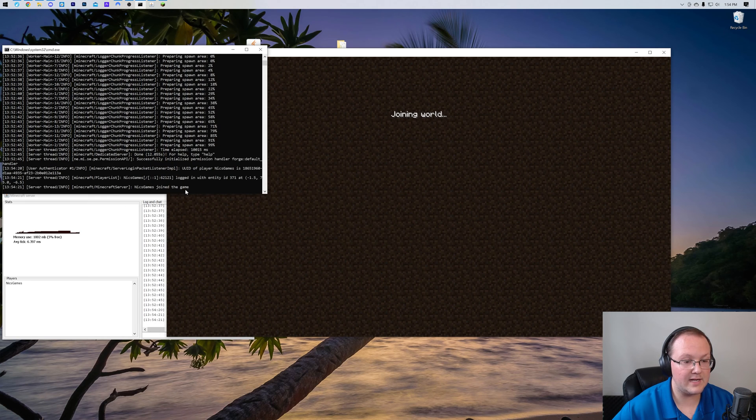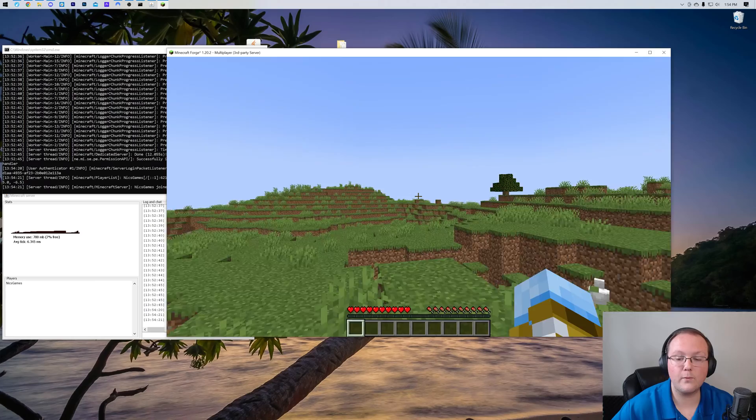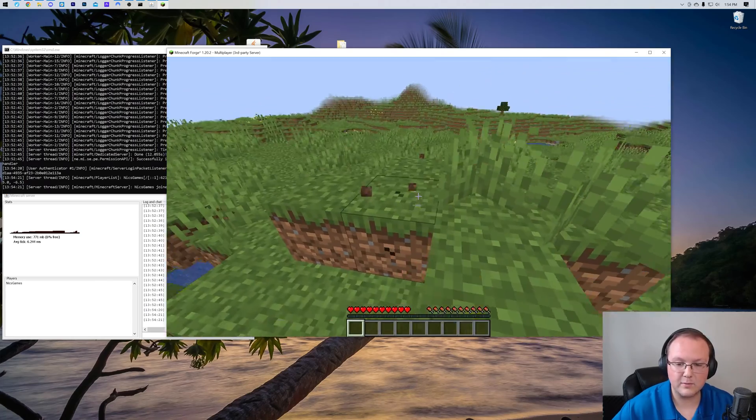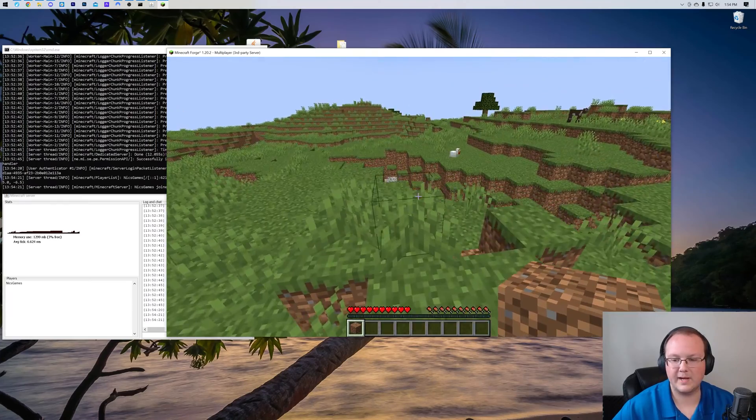If we double click on it, we'll see ourselves join on in. With that out of the way and knowing how to join ourselves, we can see we're online and we can break blocks — all of that. So how do we allow our friends to join?